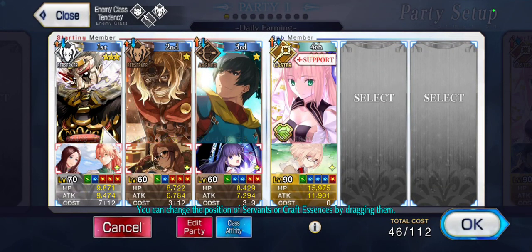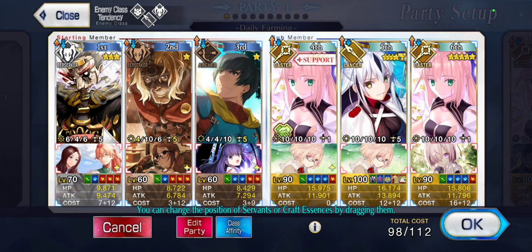With that, the team is pretty much ready for the quest. You have two Bond Farm slots open, so add some servants there that you can throw in the back and let them farm some Bond while doing your daily farming. And with that, we're ready to do the quest.